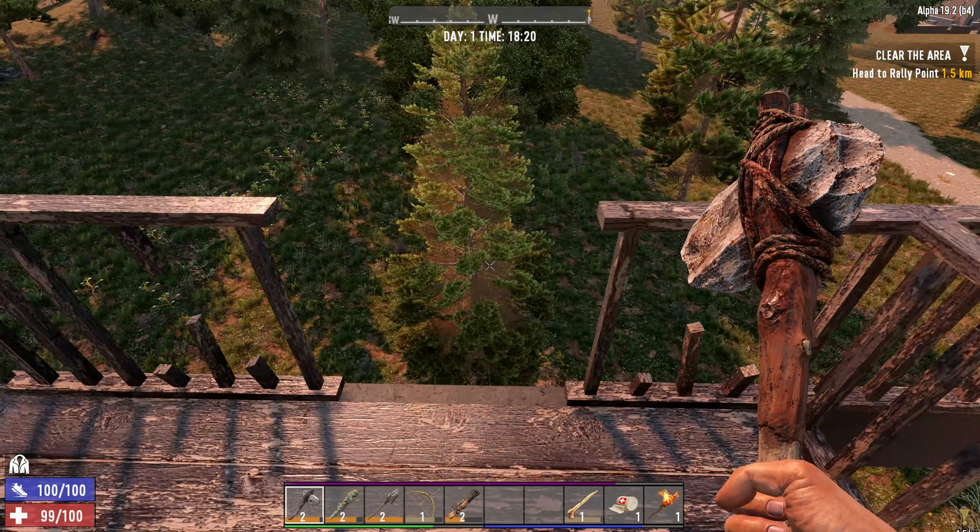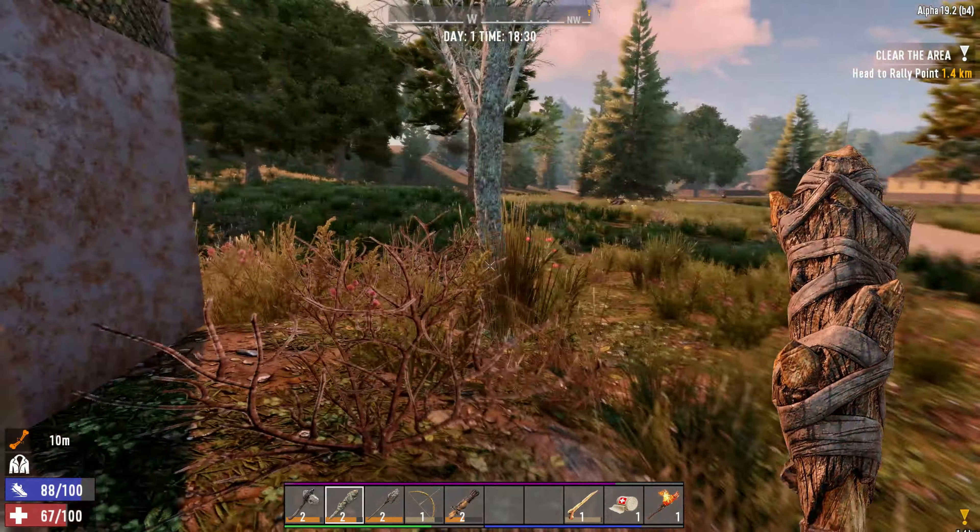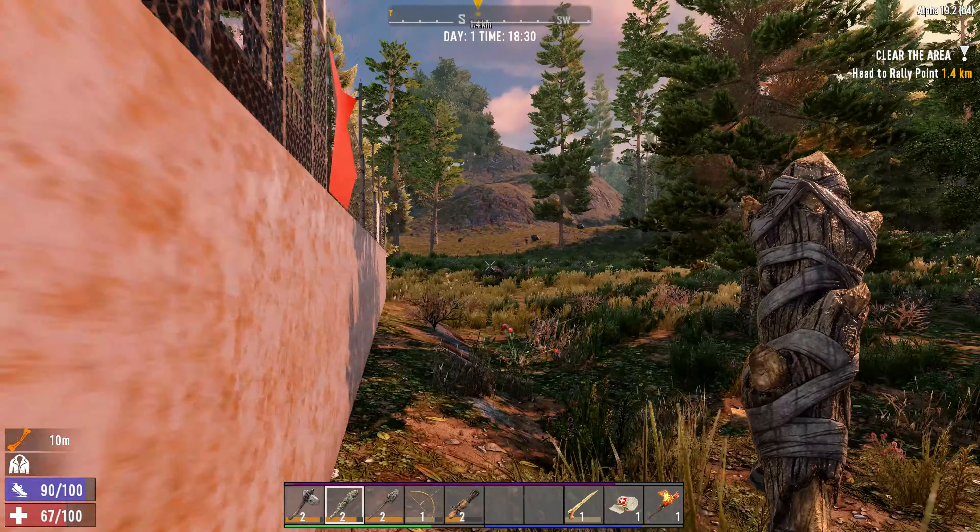This place — oh! We sprained our leg. Gosh, I should have known that was going to be a little treacherous. I don't know if it's because we're close to the woods, but we seem to be pulling a lot of zeds. Our leg being sprained is a little rough — we might have to try to make a splint to fix that.